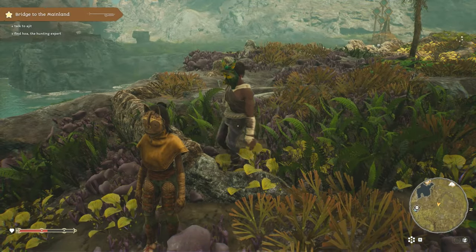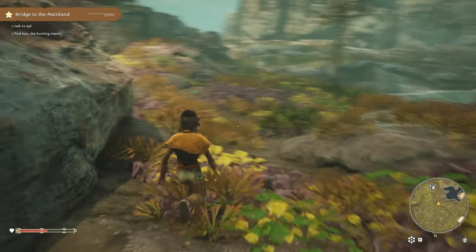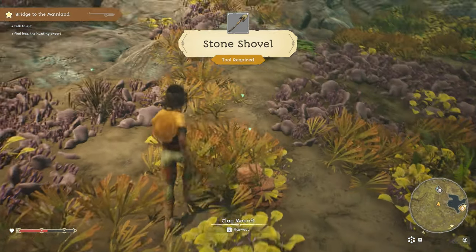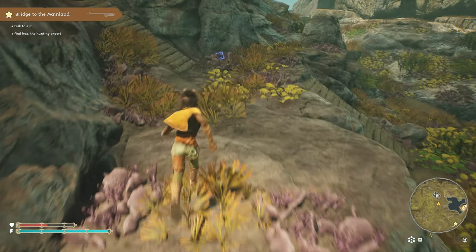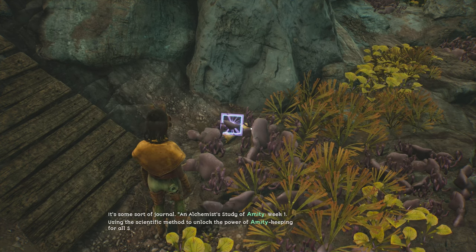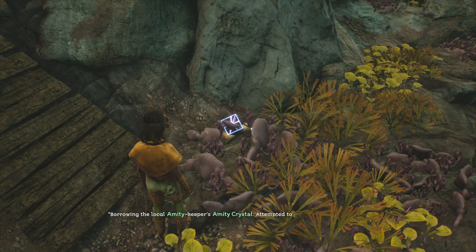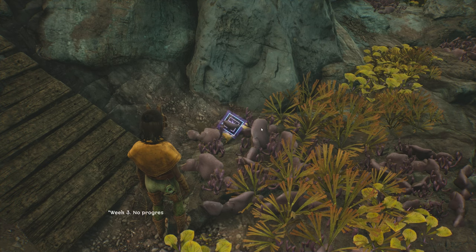We can talk to these townspeople as well, but we're gonna wait on that a little bit. I really want to find the roots first. Let's see what we got here — oh, that's clay. And that's also clay. What's this down here? It's some sort of journal — kind of a logbook.